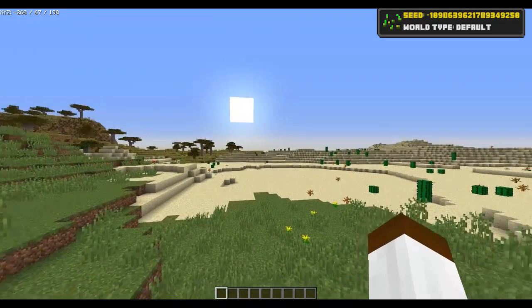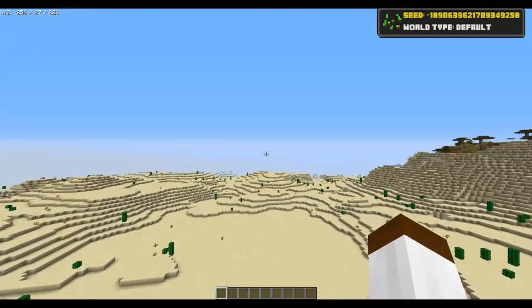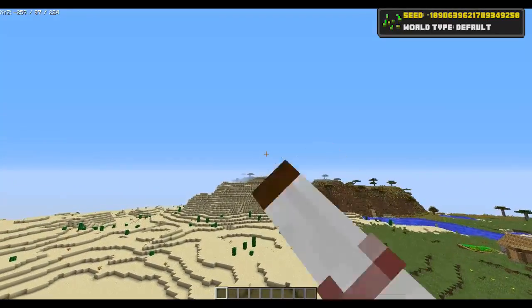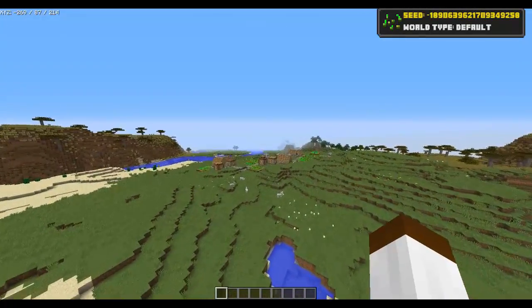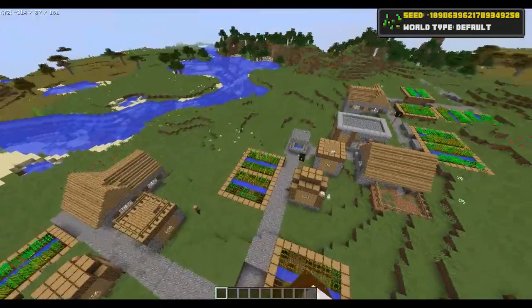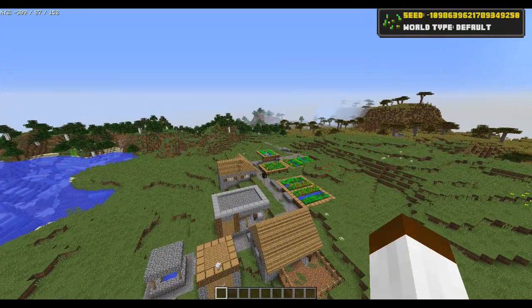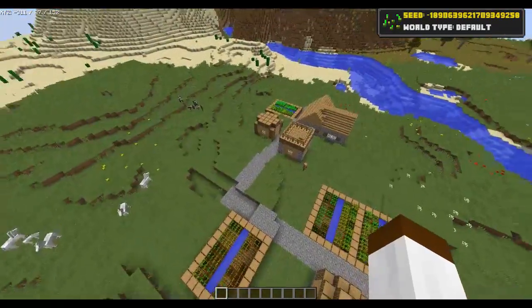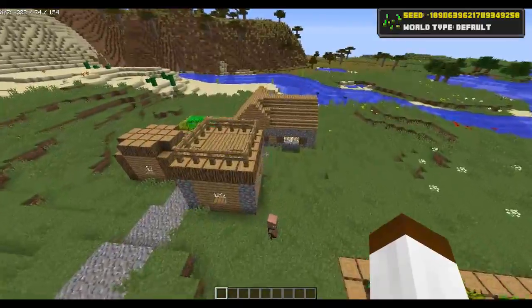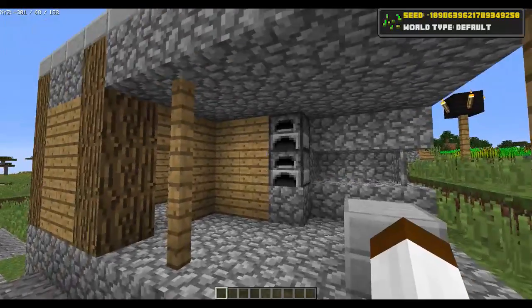As I say, you spawn next to this beautiful desert - it's quite a large desert. And there is a village right behind me! Not only do you have a village, you've got 10 farms filled with carrots and potatoes and wheat, with villagers farming. And also a blacksmith! That is right, a blacksmith right at spawn.